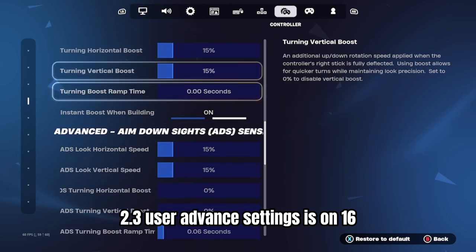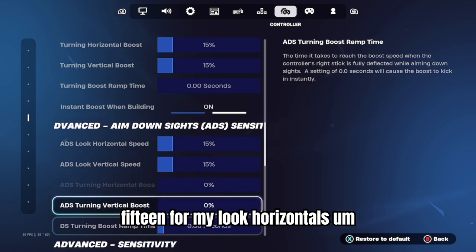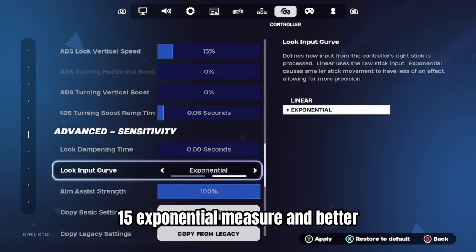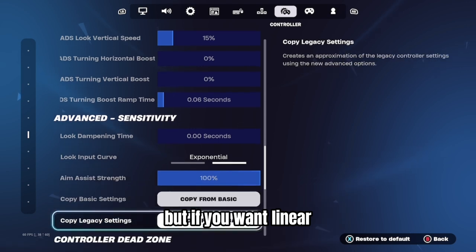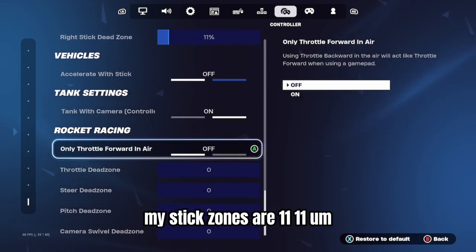Use the advanced settings is on. 16 and 15 for my look horizontals, and then these ones are 15, 15. Exponential makes your aim better, but if you want linear, that makes your mechanics better. My stick zones are 11, 11.